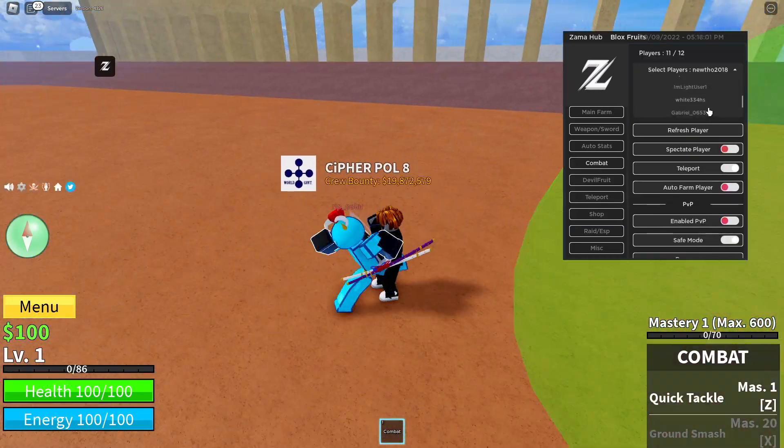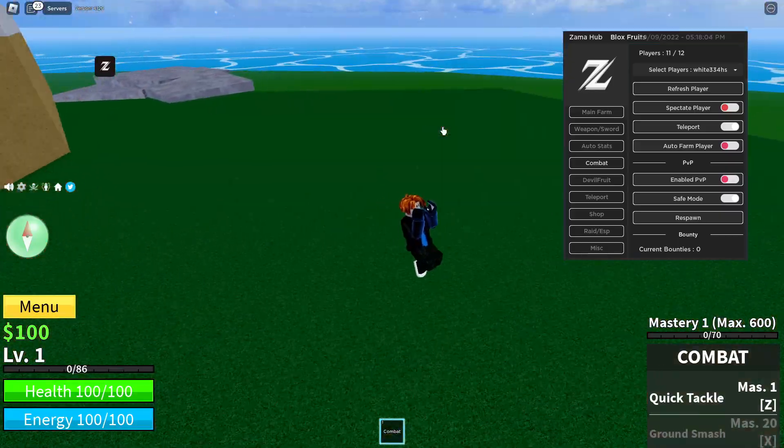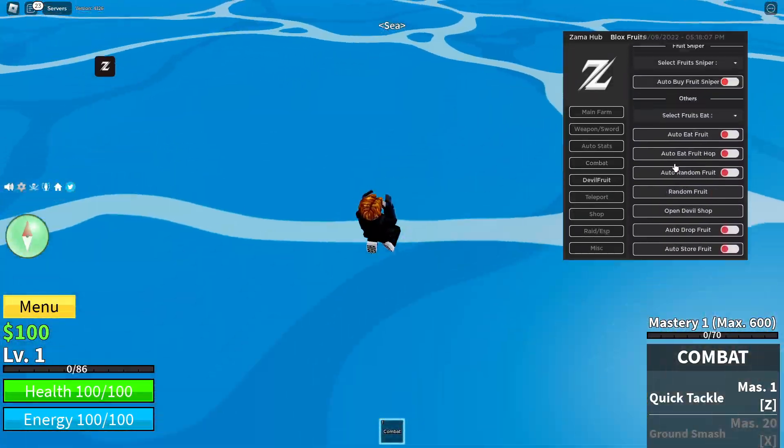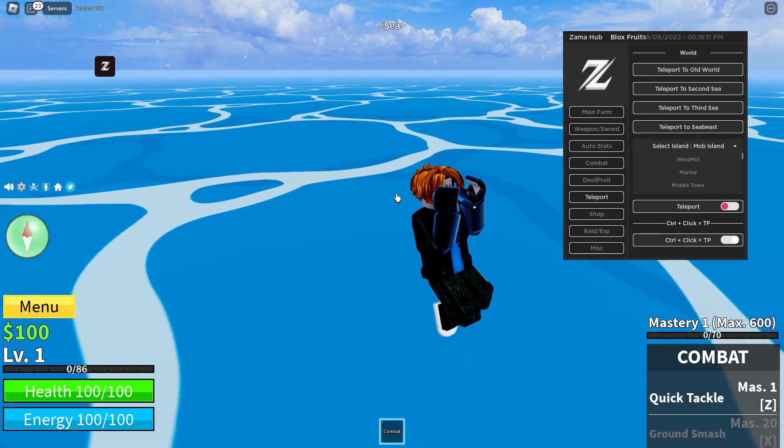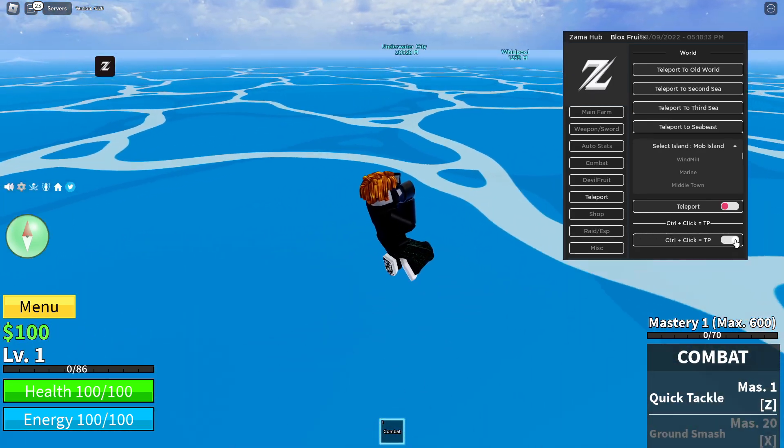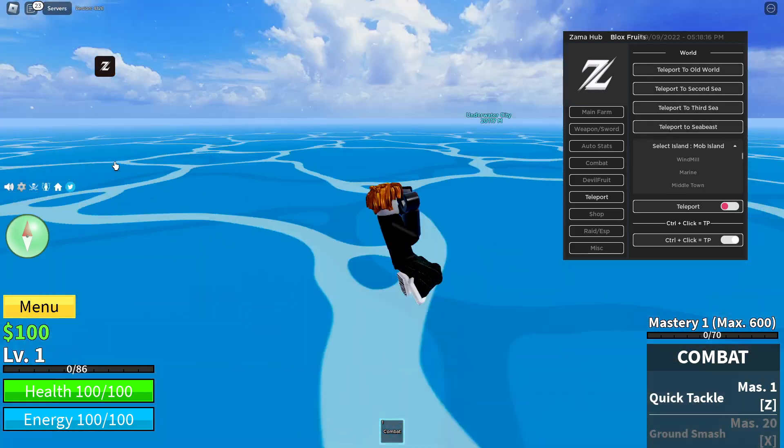We just got flung away, but we can teleport to whoever we want. We are at a lower level, but once you get to a higher level you'll be able to auto kill whoever you want, which is absolutely insane.